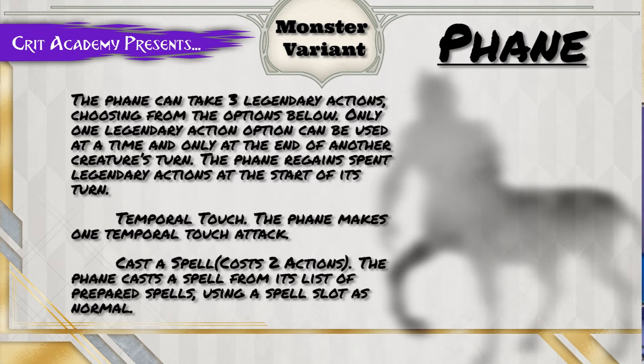You're going to give it three legendary actions, choosing from options below. Legendary actions happen at the end of an opponent's turn. You can give it temporal touch, which allows it to slow enemies and get around. For two action points, it can cast from its prepared spell list. This is where true strike really comes into play — you cast true strike at the end of the turn when you're out of the big spells, and now it has advantage on the next ray of sickness or attack. This can be flavored as slowing time around enemies or speeding itself up, granting advantage through the flavor of it fading in and out and moving through time.